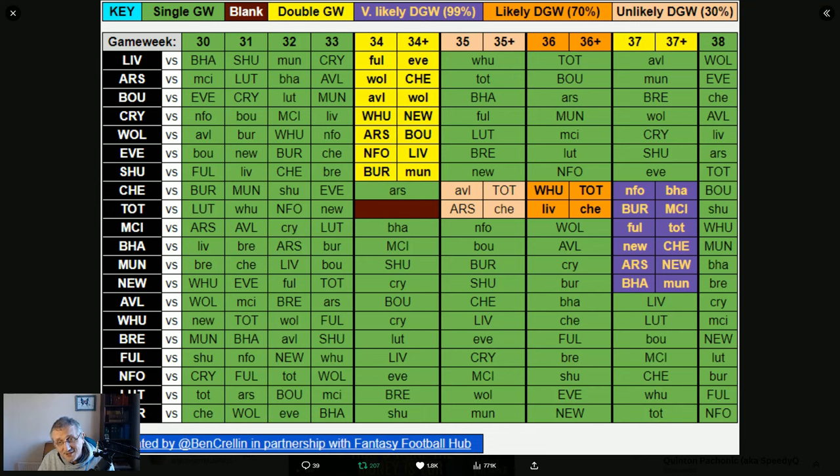Newcastle, although they don't double until game week 37, have some nice fixtures leading up to that, so we have Newcastle players. We have no Brighton players in the system, only a couple of Man City. We have some Tottenham players — we need to be aware they're not playing in 34 but since we're not bench boosting then we can afford to have up to three on the bench if we like, but we probably want charity players on the bench as well because they're away to Arsenal in game week 34. No Sheffield United players — they're just not worth having.